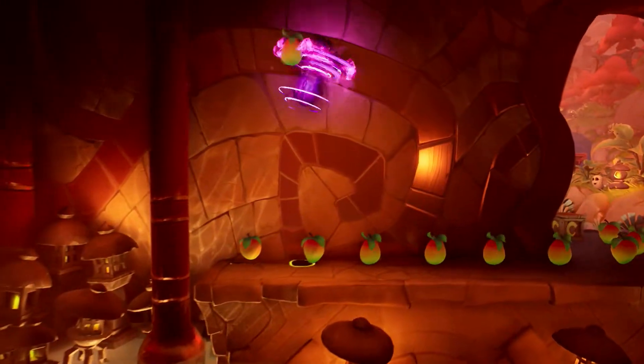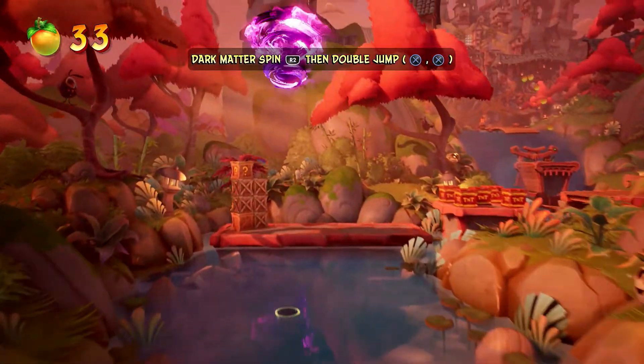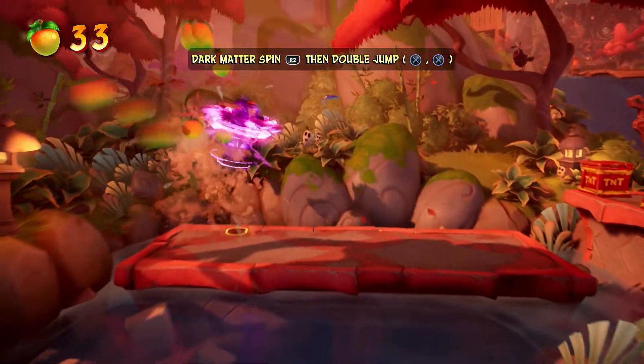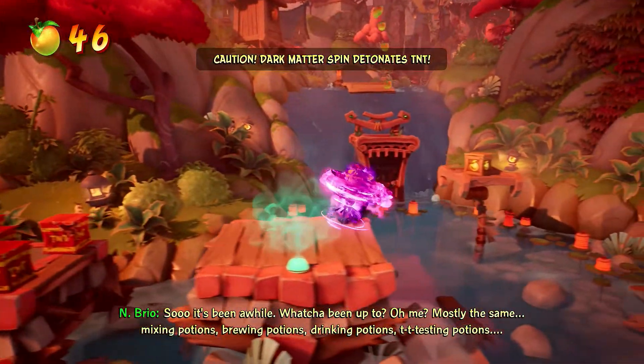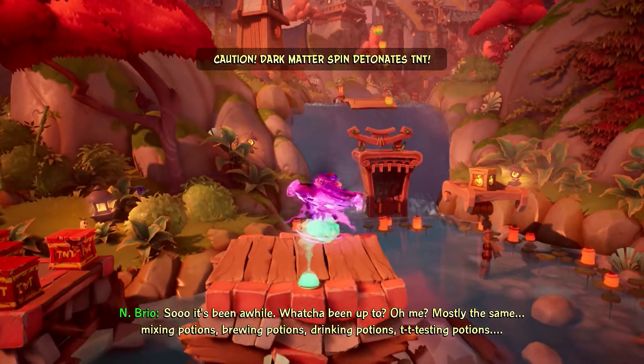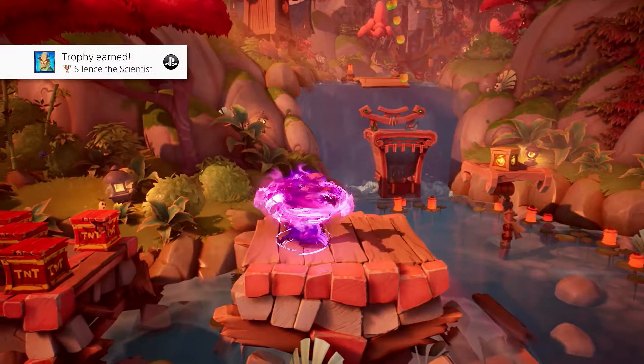It's not too far ahead in the level. What I recommend is actually not hitting it straight away, because the character was talking and I didn't hear what he said — and you can't smash it again. So try and dodge it if you can, but you can't stop moving on this. If you smash that vial right there, the trophy is going to be yours.